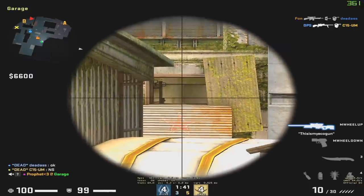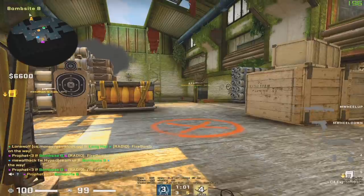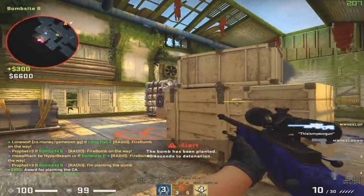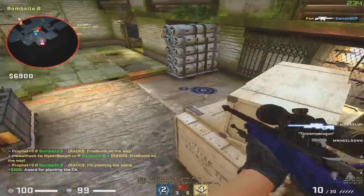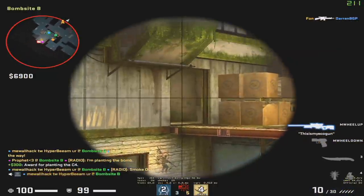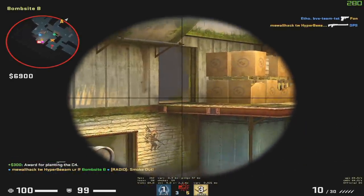The B site seems far less changed with the exception of Checkers. Checkers however has a lot more levels now — you can get on the box, you can get on the vent, and you can get on top of the little box on top of the box. This should make positioning a bit more unpredictable and should make it harder for someone to peek out onto it.